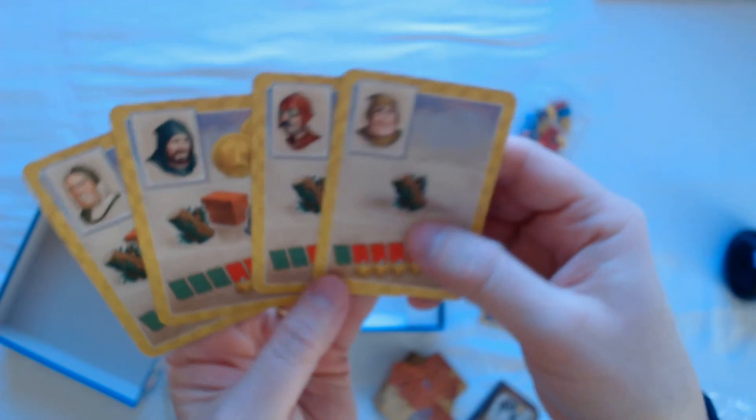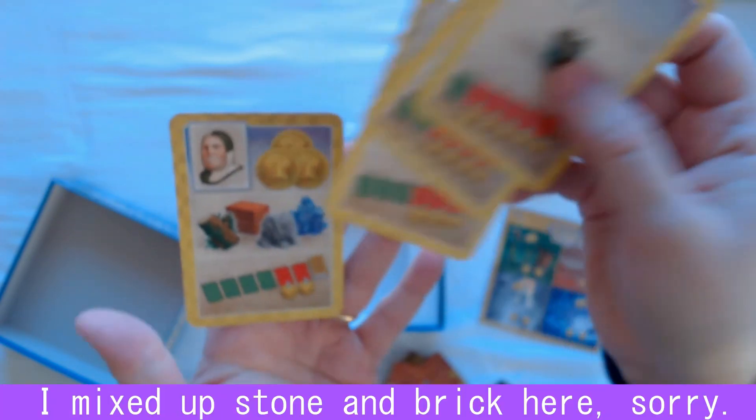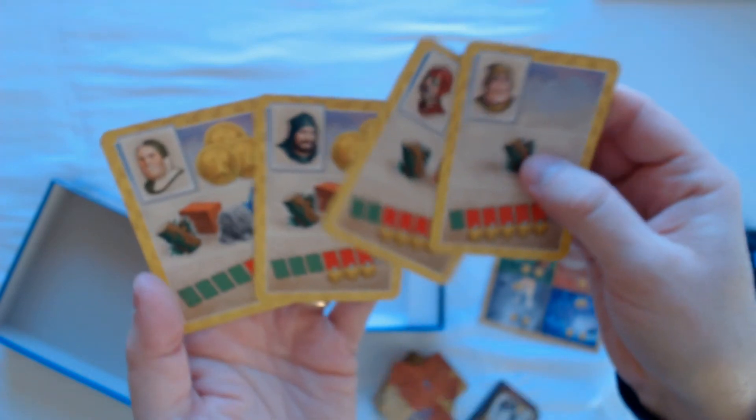If you notice, you have starter cards — this would be the red player, this would be the yellow player. So you have wood, wood, stone, wood, stone, brick, wood, stone, brick, or gems. It looks like it's gonna be the same for every color, in all four colors.